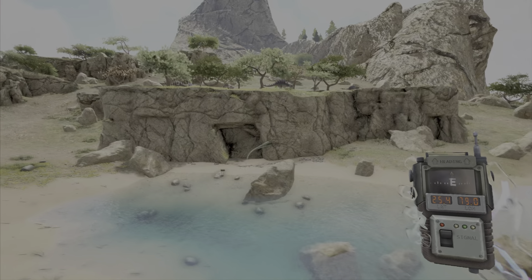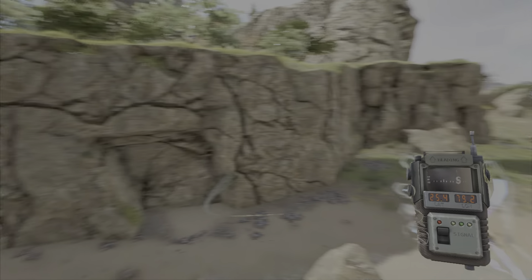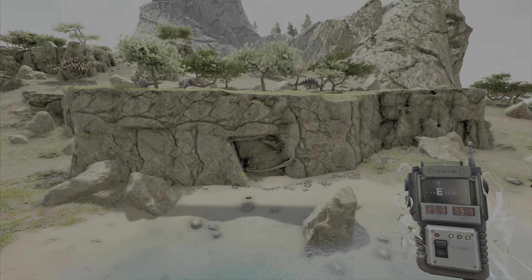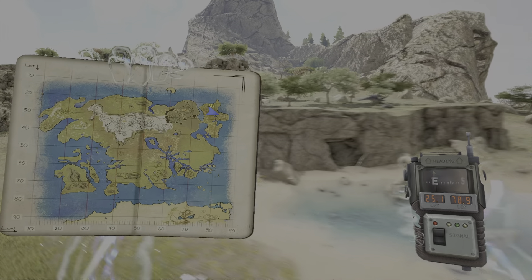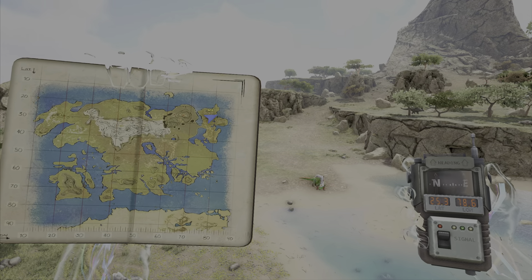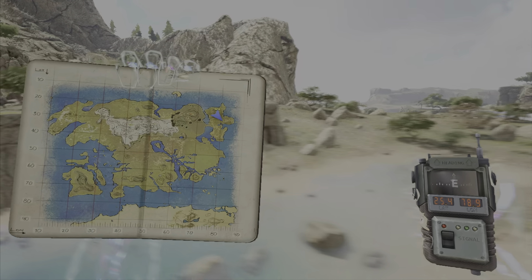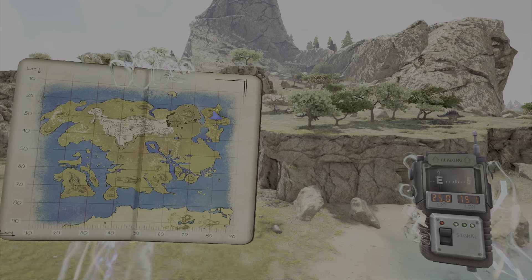At 25 79, it's another super flat spot to build in. If you don't mind the occasional Karkinos or Diplodocus, you should like this spot very much. It's next to water, and this one is unique due to the dinos around it — Maewing and other dinos that only spawn in this region.